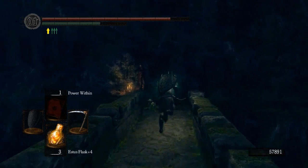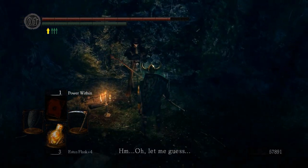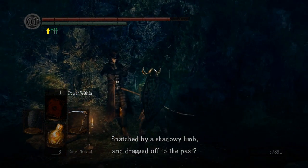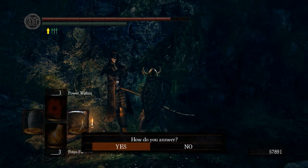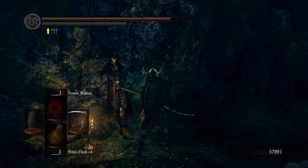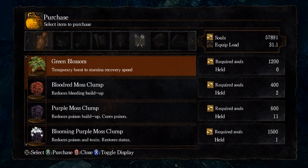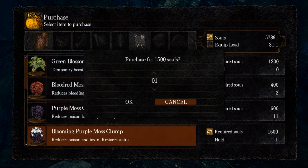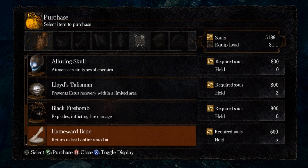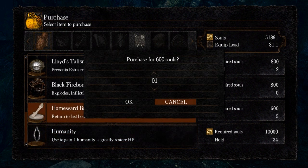Oh yeah, this is Chester. You can talk to him and he'll sell you a few items. You can leave him alone if you want to buy the Blooming Green Blossom — those are actually good to buy for PvP later on. Just buy as many as you can possibly buy. Otherwise you're going to have to go to the guy at Sen's Fortress to buy them.